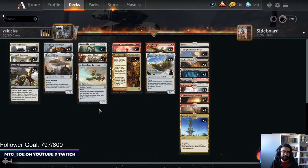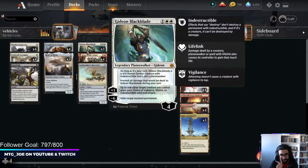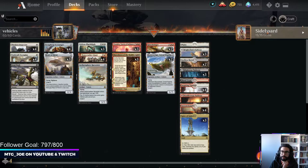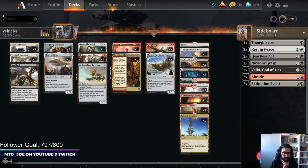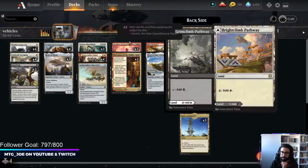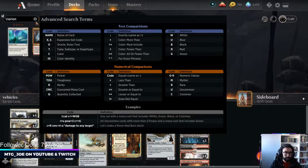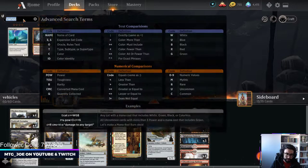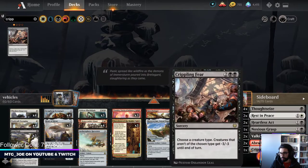With Extinction Event we can target particular things and try to get around board states. The only thing is Gideon becomes a creature regardless, so Extinction Event actually might not be that great. Similarly, I think we might just want Clarion - or maybe instead of Clarion, what's it called? Crippling Fear.